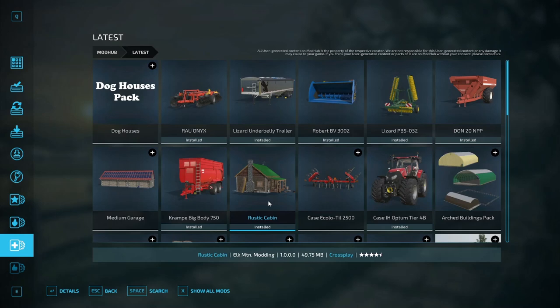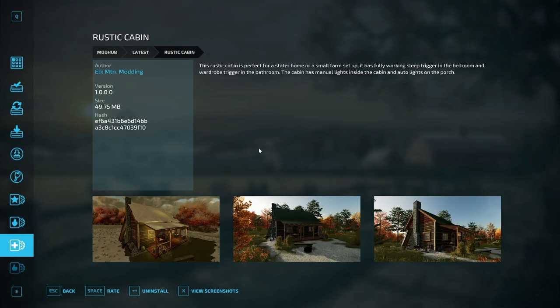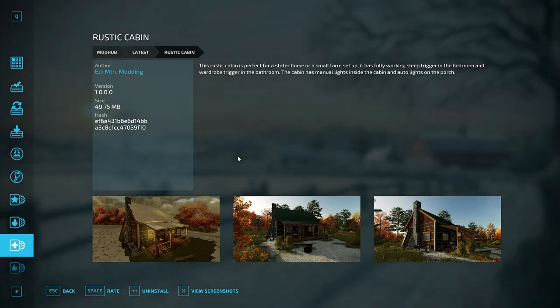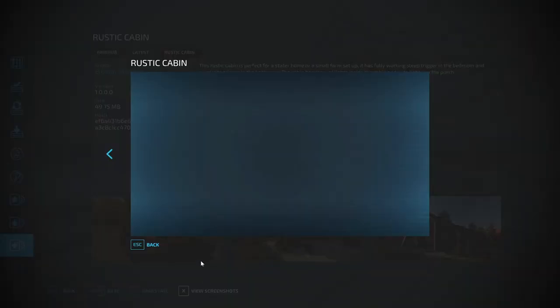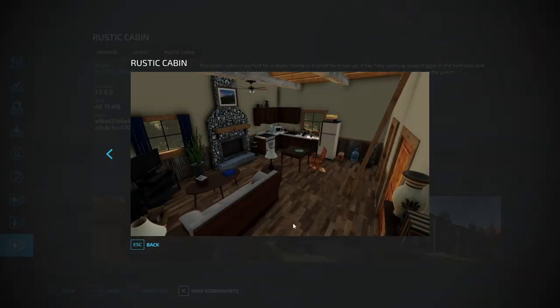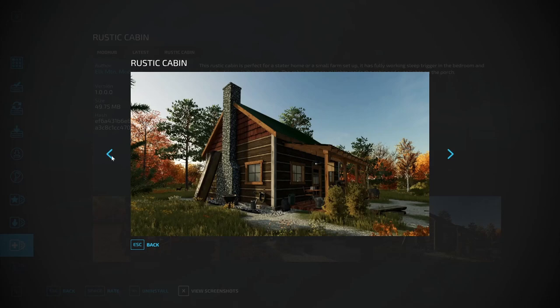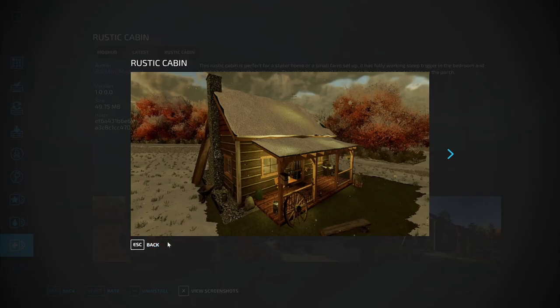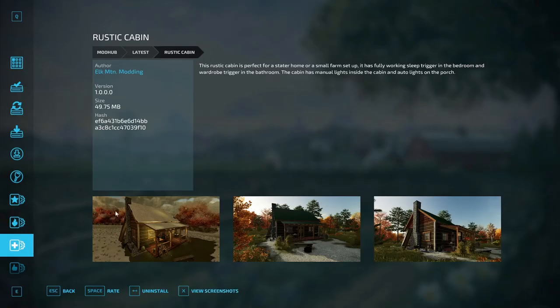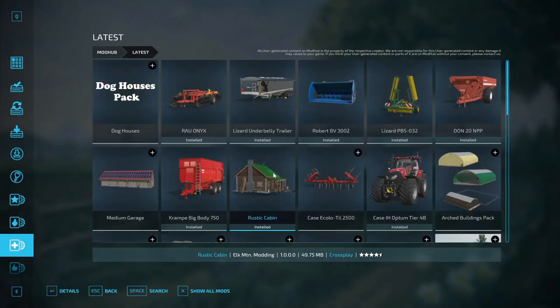Probably the most exciting placeable today is the rustic cabin by Elk Mountain Modding. This rustic cabin is perfect for a starter home or small farm setup. It has a fully working sleep trigger in the bedroom and wardrobe trigger in the bathroom, manual lights inside, and auto lights on the porch. Check out those screenshots - that's adorable, cute, very nice, and detailed.